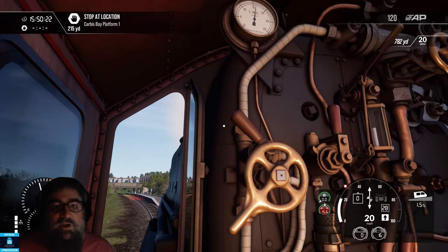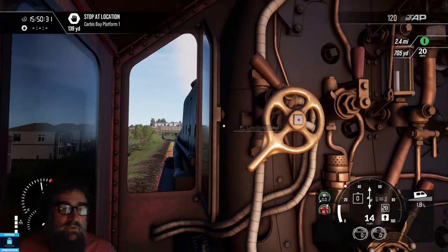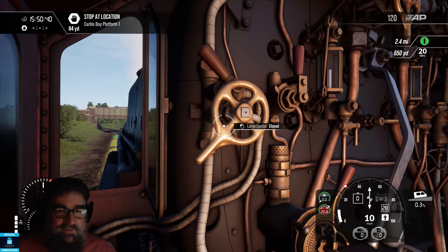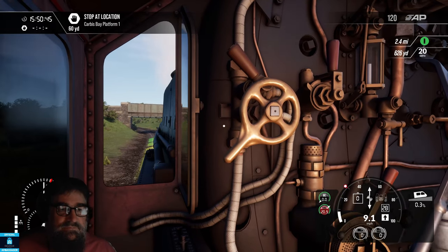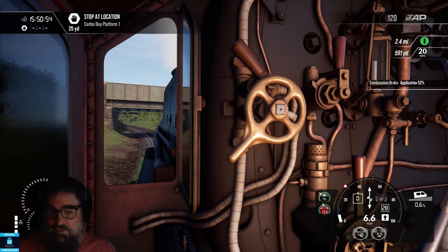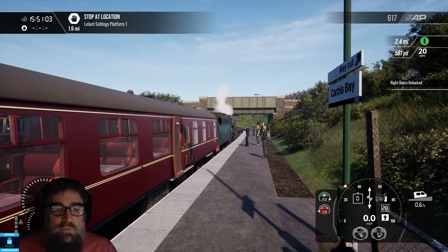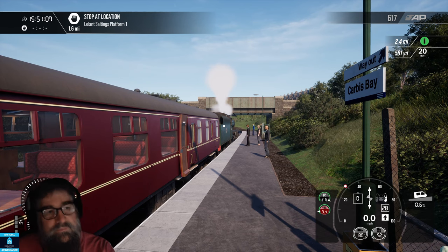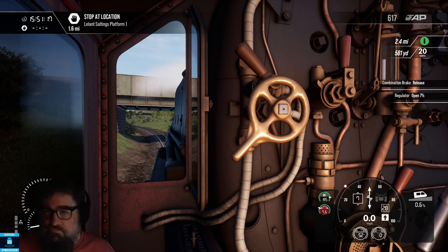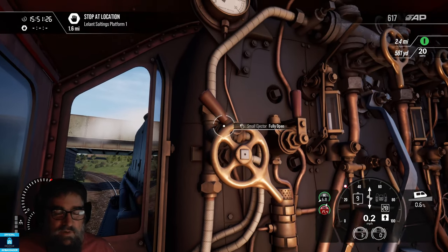Just cut off for our approach into Carbis Bay and doing a little bit of braking - don't want too much though. I've got the large ejector closed because it means the brakes release really slowly. That's a rickety bit of track, isn't it? That looks to be about the right spot. Doors open for our imaginary passengers on our imaginary rail tour. Get them closed again. We haven't been stopped very long, so there's not really any reason to open the cylinder cocks - they certainly would not have cooled down after that run. Let's get the large ejector open so our brakes come off fairly quickly.